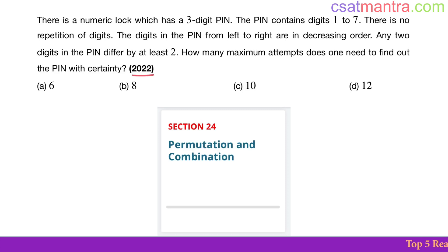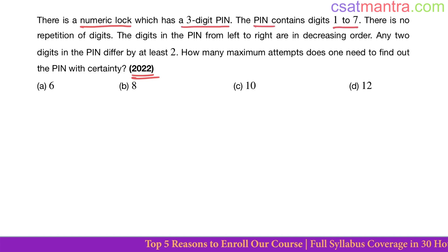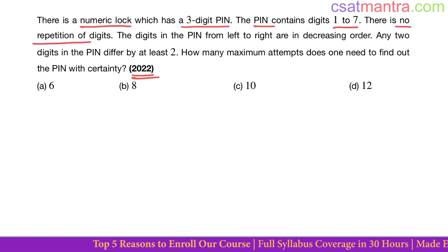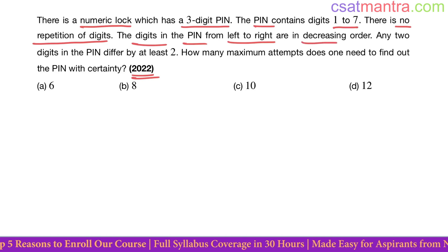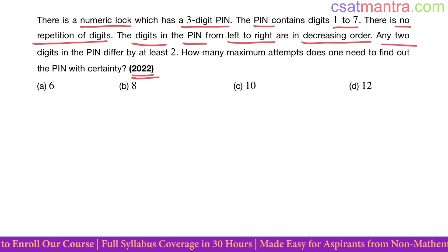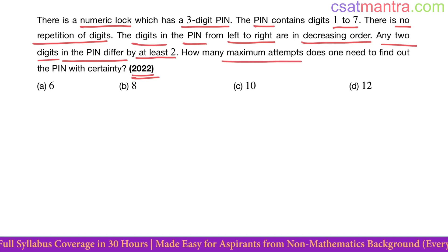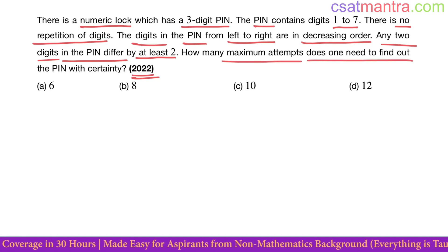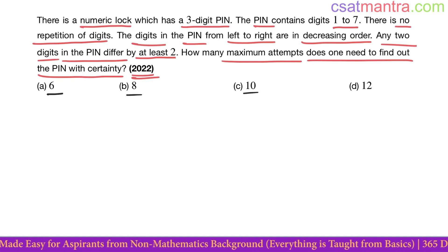This question is asked in 2022, based on permutation and combination. There is a numeric lock which has a three-digit pin. The pin contains digits 1 to 7, there is no repetition of digits, the digits in the pin from left to right are in decreasing order, and any two digits in the pin differ by at least two. How many maximum attempts does one need to find out the pin with certainty? The options are 6, 8, 10, 12.